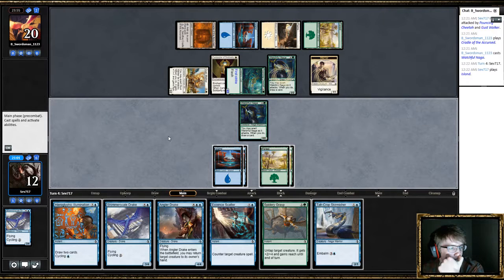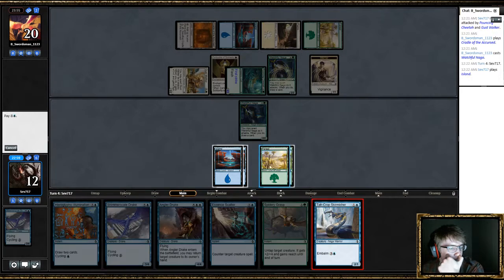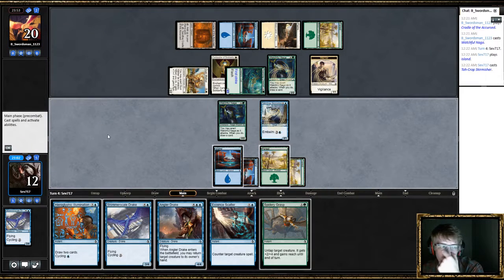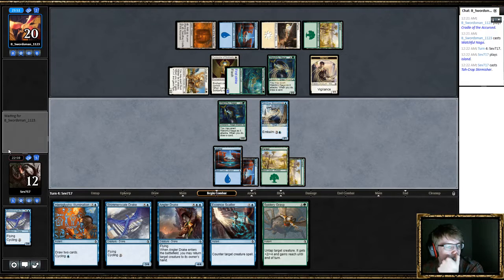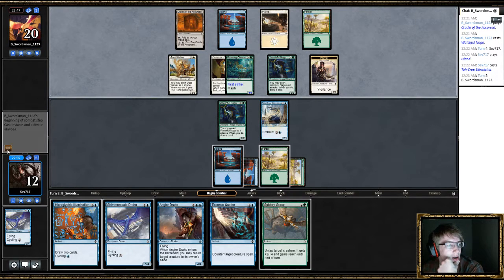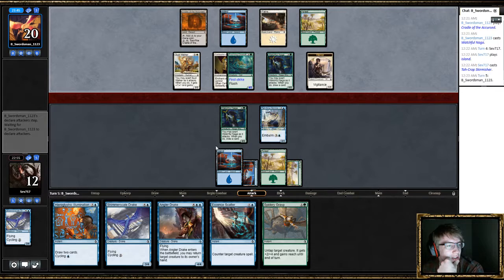He's not gonna trade this — he's just gonna race me. I'm gonna play this. I should have traded Watchful Naga for this. That's why I don't really like this card as much. He was really good in the early few matches, drew me like two or three cards. But when I'm playing against decks that are doing this, he just does nothing.